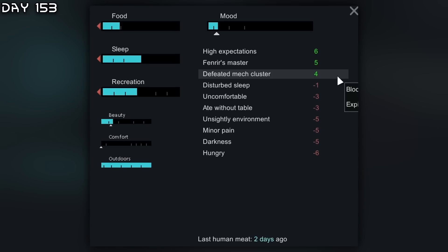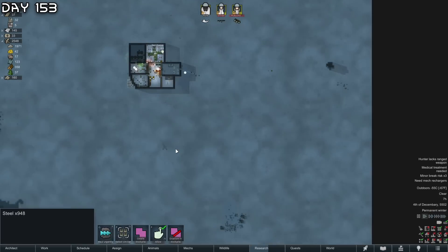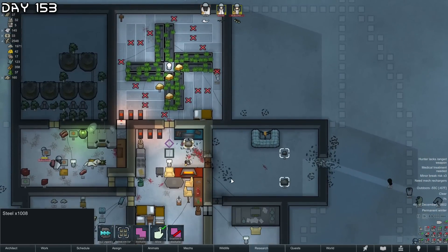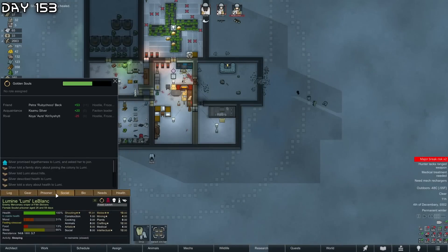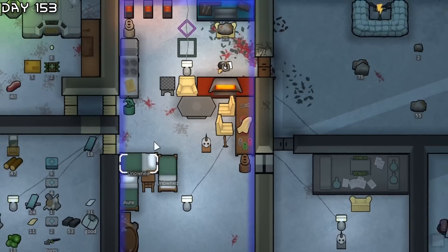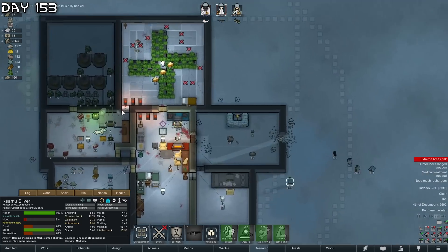For now it will have to be in the freezer. With 900 steel and more coming from this mech cluster I think I will make five hydroponics. We almost have Lumi recruited - 14.6 resistance.